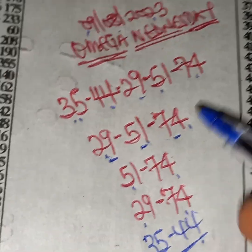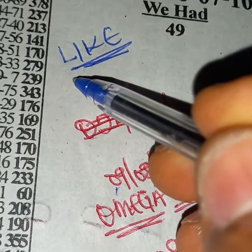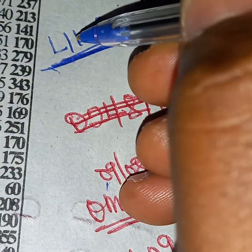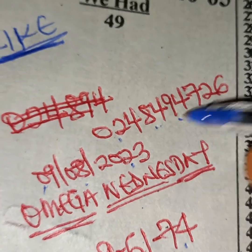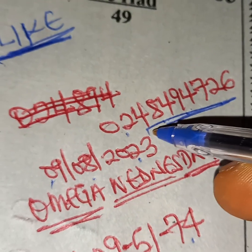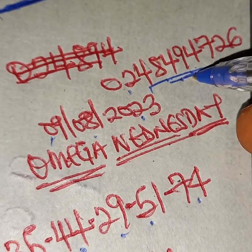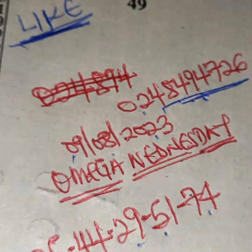I'm sure of a win tonight from these numbers. Do not forget to like the video. Reach me on 0248494726 — the name is Kelvin. Reach me on this number and I will set all your five games for you. Good luck!